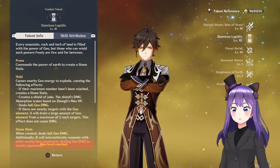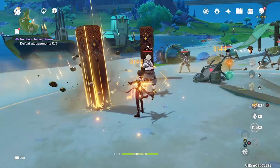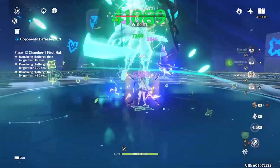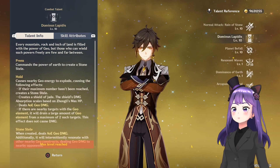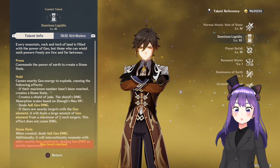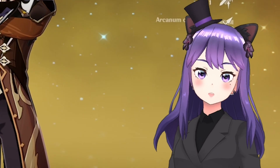Now for his talents. For the skill, when you press it, a pillar will be summoned with a 4-second cooldown. But when you hold it, it will give you a shield besides summoning a pillar, with a 12-second cooldown. The shield itself lasts for 20 seconds, so you'll be able to stay shielded the whole time. It will also reduce the resistance of enemies by 20% for all elements, even physical, so that will help you do more damage — and that includes all characters in the party, not only Zhongli.